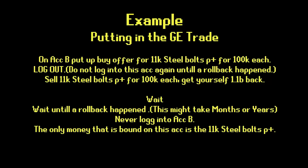Then you just wait until a rollback happens — this might take years or months — and never log into account B. Because as soon as you log into account B, it's over. The only money that is bound at this point is the 11k steel bolts P+, so about 6 mil, because you already took out the 1.1 billion by selling them, and that 1.1 billion went to account S.